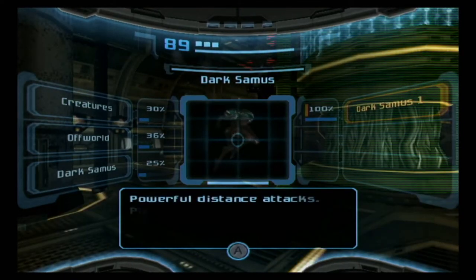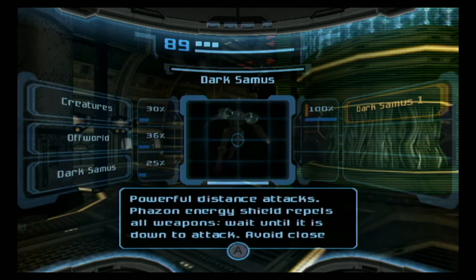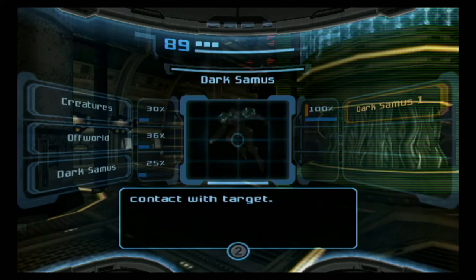Phazon powered entity. Powerful distance attacks. Phazon energy shield repels all weapons. Wait until it is down to attack. Avoid close contact with target.